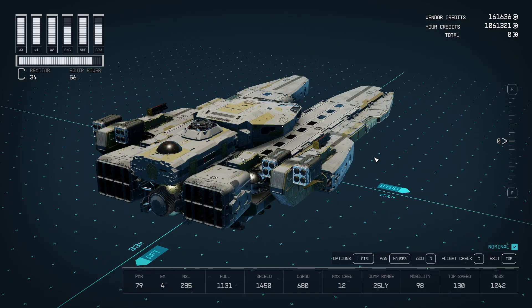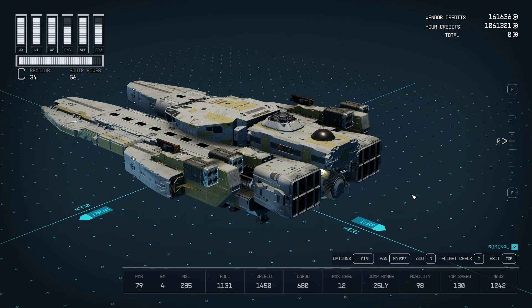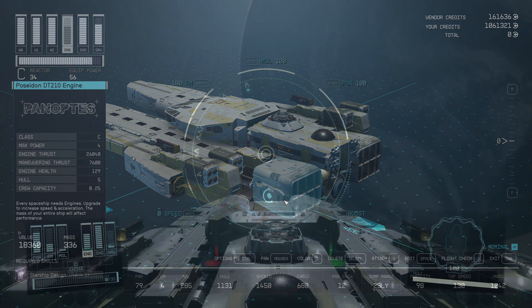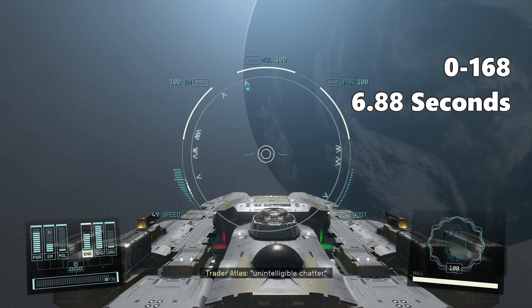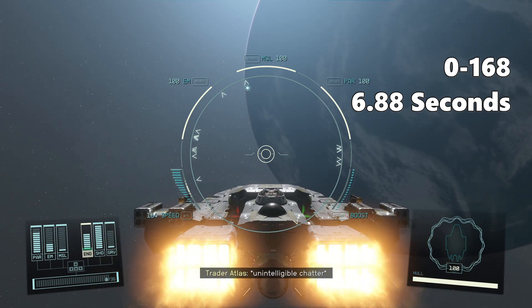First off, we'll look at thrust, and naturally you're going to assume that affects top speed — and it doesn't. It has so little effect on the way your ship handles that you might think it doesn't do anything at all, and you'd be forgiven for thinking that. Let's have a look at these Class C 4-power engines here and take them into space. With my perks, this ship will go from 0 to 168 in 6.88 seconds.